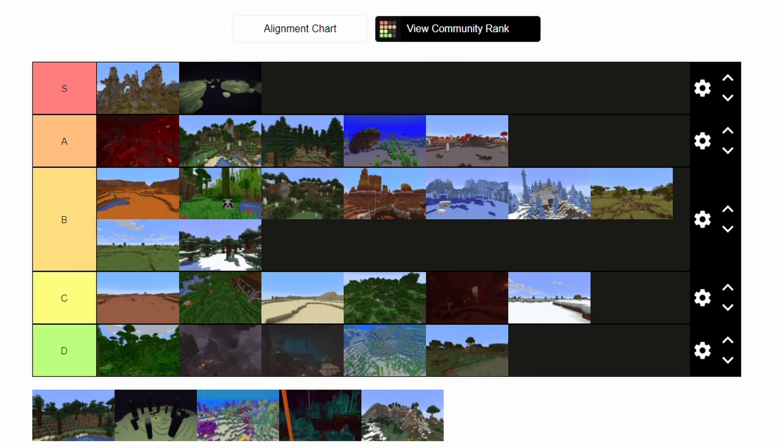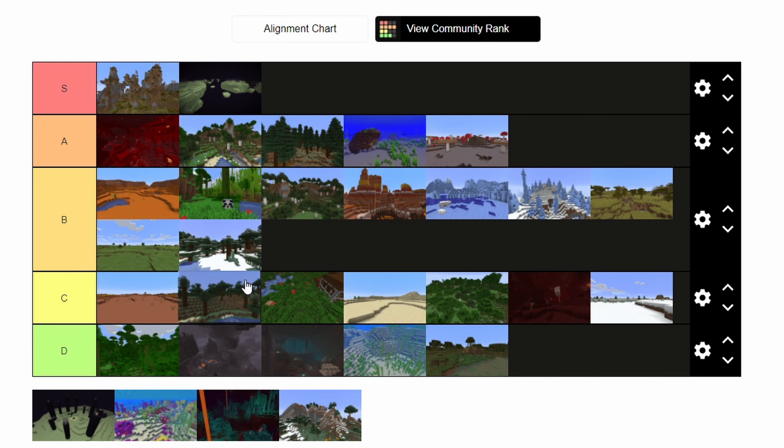Here we have a non-snow-covered taiga — just a plain old taiga. Another great place to build a cabin, it's a cool place to look around, it's cinematic. But it's not anything special besides the amazing spruce wood that it has to offer. So I think it's another B.